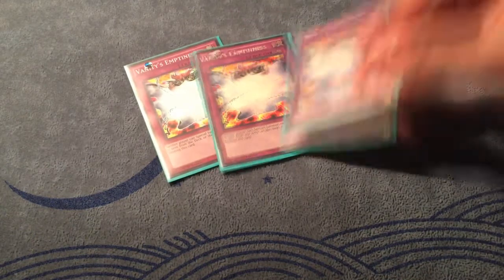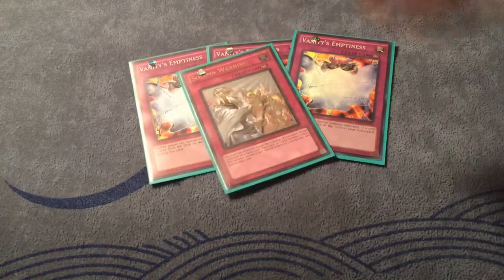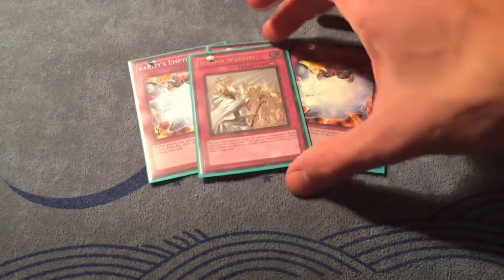That's everything for the spell lineup. Moving on to the traps — very small trap lineup, but these traps are for when you need to set up that first-turn stun. No better card for that than three Vanity's Emptiness, with a new reprint that looks gorgeous in super rare. I also run one Solemn Warning, mostly to combat Denko Sekka — once they normal summon Denko it can screw you over with your Mass Change and vanity set. The only problem is paying a lot of life points if you also resolved Hero Lives in the same game, so that can be a little problematic. But it's amazing and it's at one for a reason.